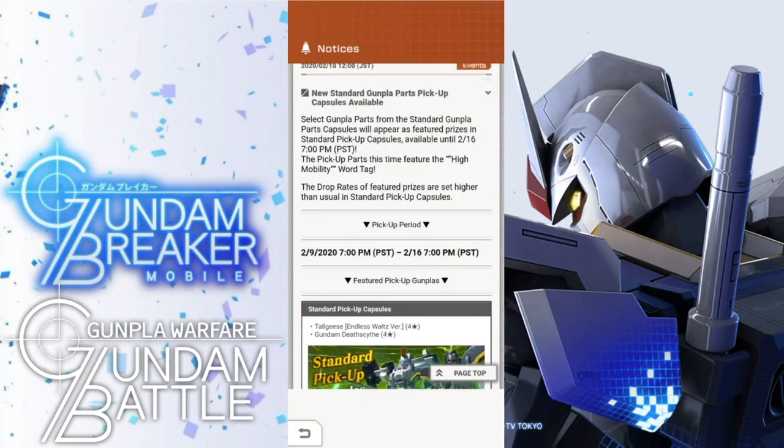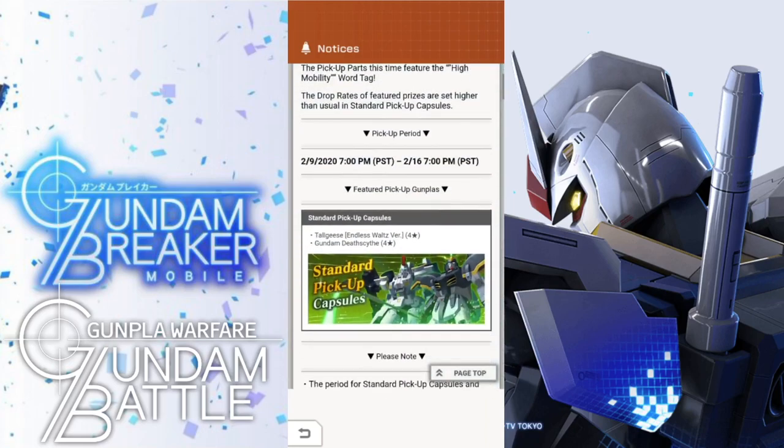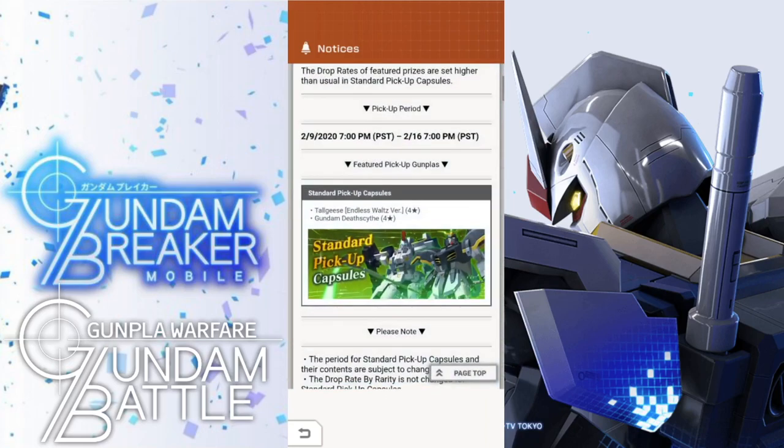Now, just to backtrack a little bit, we are going to have a new standard Gunpla pickup that you can get. The banner is actually going to feature mostly the high mobility word tag mobile suits. So it is going to be the Tall Geese as well as the Death Scythe, and a couple others, but these are probably going to be the ones you want to get. I would say especially the Death Scythe, because it is mostly defense oriented, so if you want a defensive mobile suit, that's probably going to be the one to get.